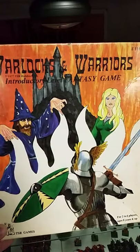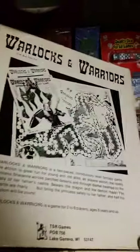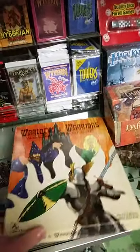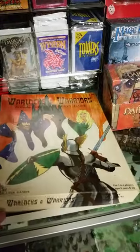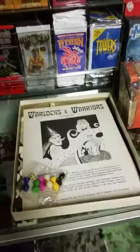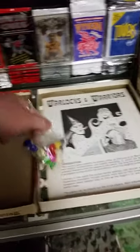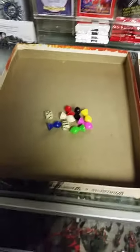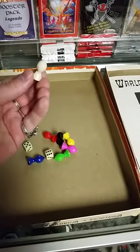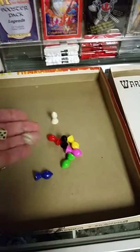Just taking a look at the box itself — full color fantasy art on the front and a little brief description of the game on the back. Relatively thin box. When you open the lid you'll come across a couple different components including some player pawns that come in six different colors, and also a white princess pawn and a couple of d6.